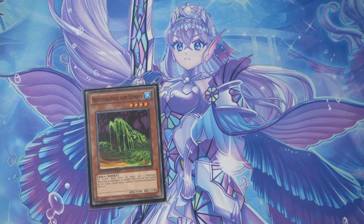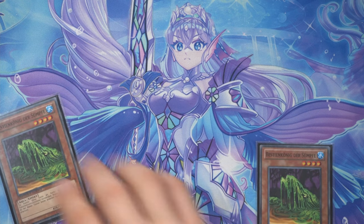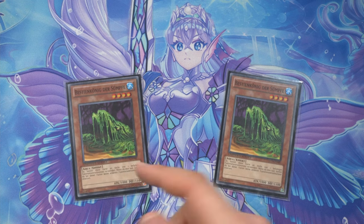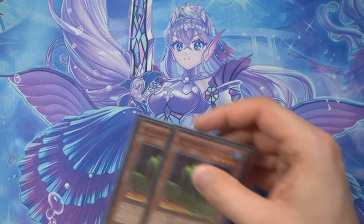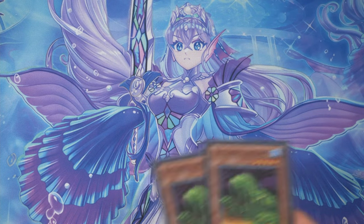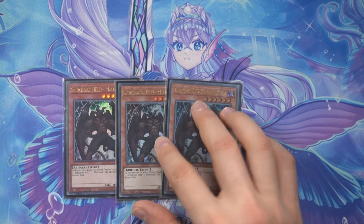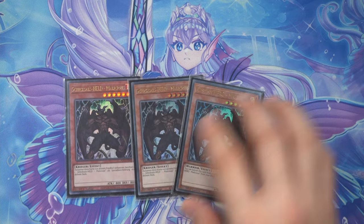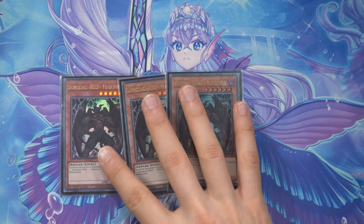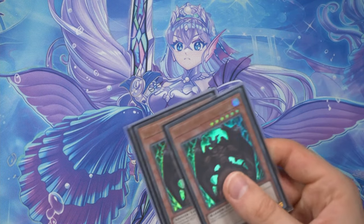If you're playing truly 120% competitive I can understand why you'd cut the beast kings, but I don't — my priorities lie elsewhere. Without kit, I need a way to get into lulu, and that's what the beast kings do. They're not a terrible card, just not what you ever want to see. Another card I'm not 100% sure we need in a competitive list is malicious, but it's a three-of dark that's an easy summon at any point if you mill it, and we do mill quite a bit.